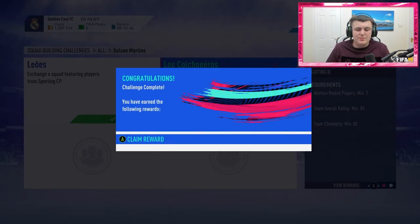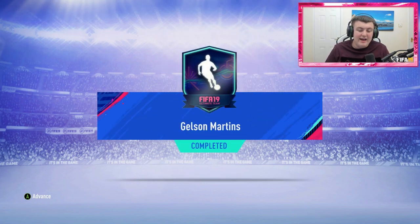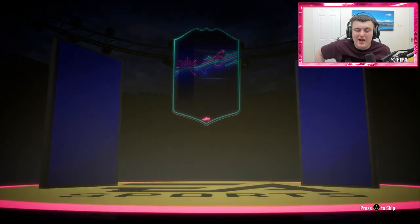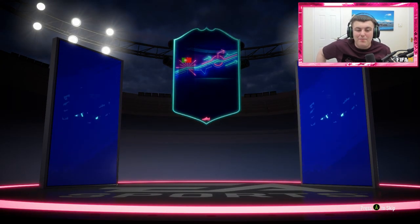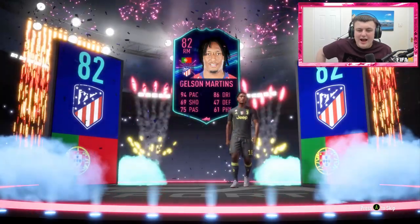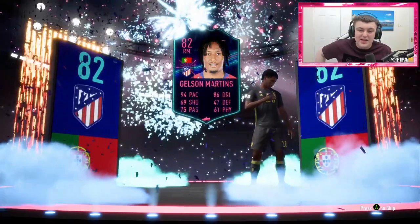We've completed the SBC for the Once to Watch Gelson Martins, which is pretty decent. Obviously we get the 82 rated Once to Watch card, and he gets to walk out of a pack, which I think is pretty cool. I really like this feature — I like the feature of them making players walk out of packs. It's just a very nice touch to have on the SBCs.